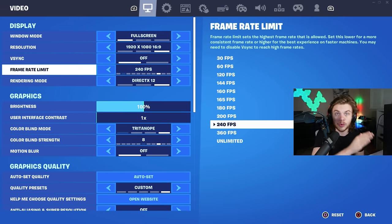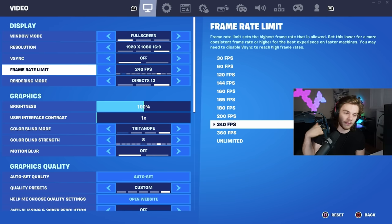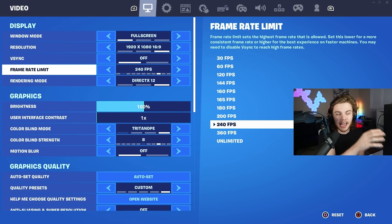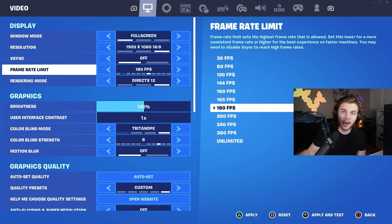If you're on console, you definitely want to get the new Xbox Series S or PS5 so you can be at 120 FPS, because if you're still playing on 60 FPS on console, you're at a huge disadvantage. If you play controller on PC, you need to have your frames per second set to whatever hertz your monitor is — for example, if you have a 144Hz monitor, set your FPS cap to 144, because going above that will give you severe input delay.